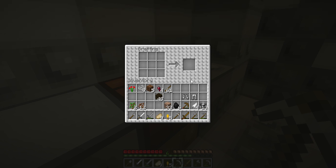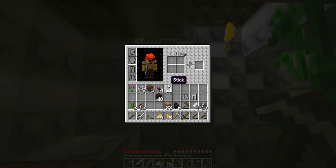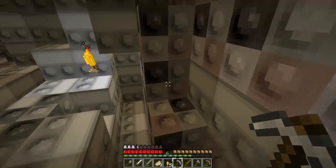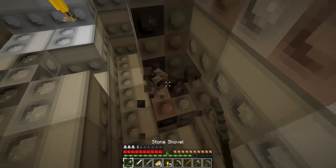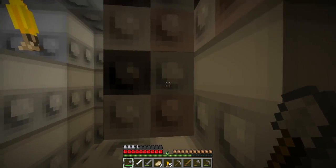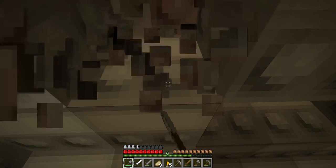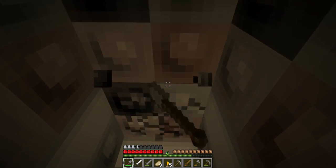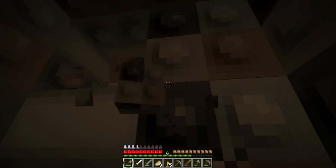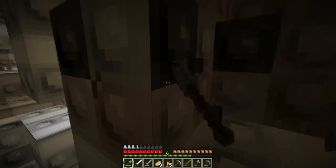We got four feathers, so if we get some flint we can make some arrows. We could definitely make a bow. I think this is granite right here. We do have a shovel, so let's see if we can get some flint real quick and make some arrows. Then we'll have at least a few arrows we can use with our bow — we haven't made a bow yet, but we will.